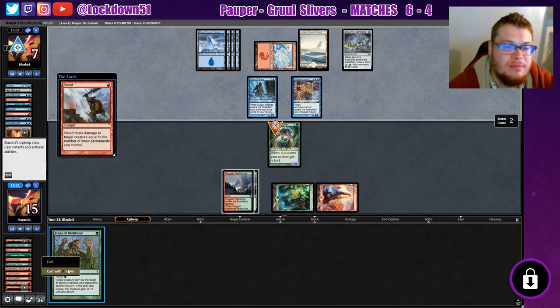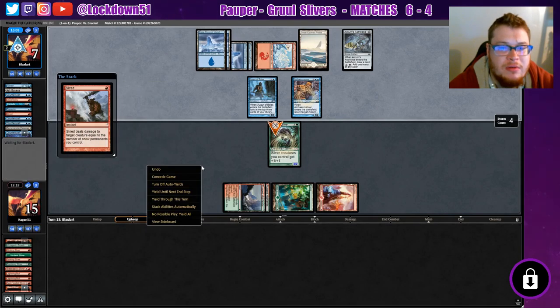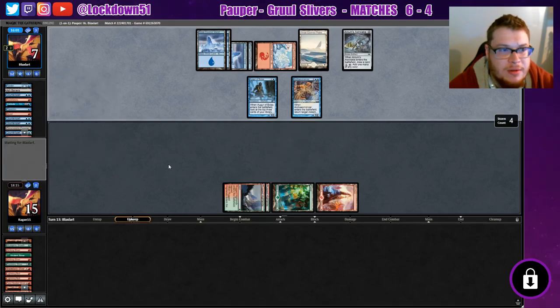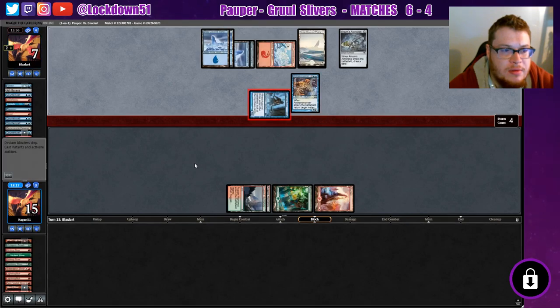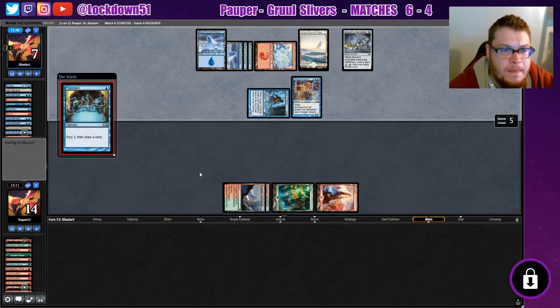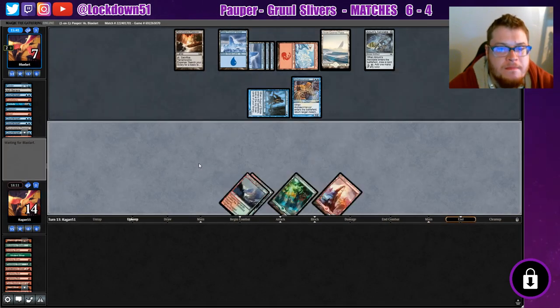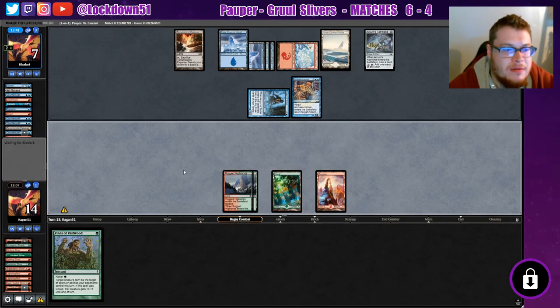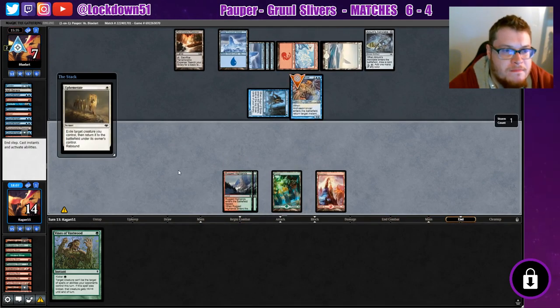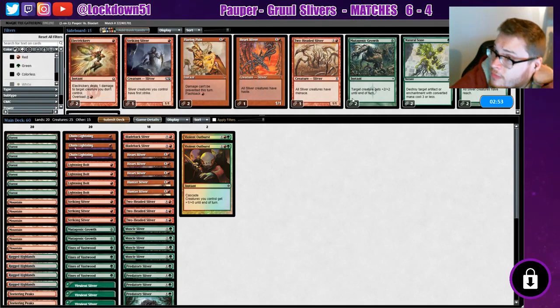We gotta go for it — there's no point in waiting. They counter it, whatever. I think the game's pretty much over now. And a Vines... all right, I've seen enough. They can just get back whatever they need. Let's go to game three. Maybe Relic is decent in this matchup since they're pulling so much from the graveyard.